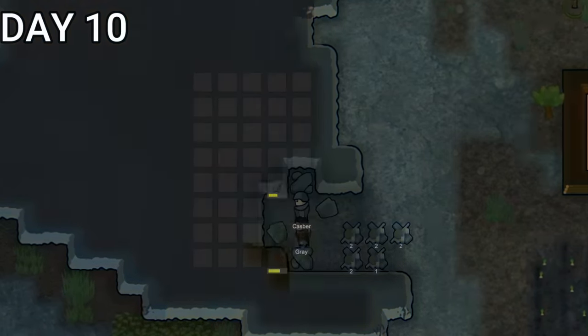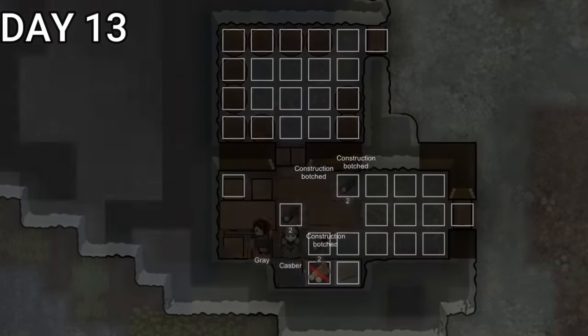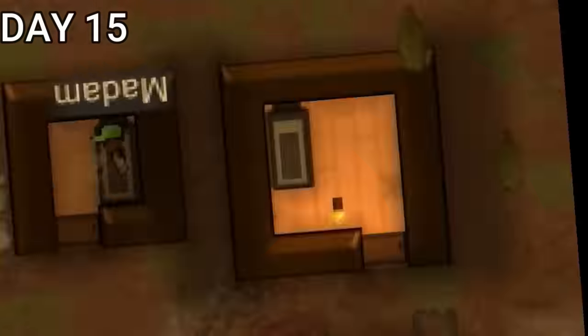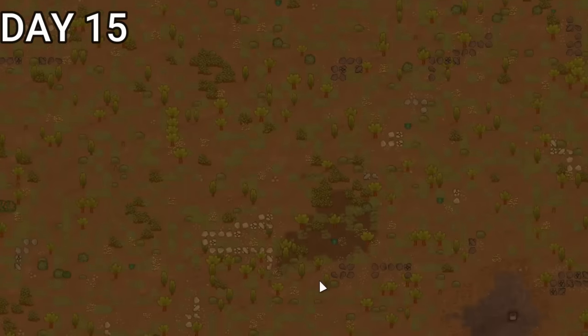We continued our mining escapades into the mountain to try and build a beautiful dining hall and food storage area. At some point it was sort of complete and they seemed to enjoy it. At one point, we had an earthquake, but nothing actually happened — at least nothing that I could see. I assume this event takes place around a base and when it happens it destroys something.